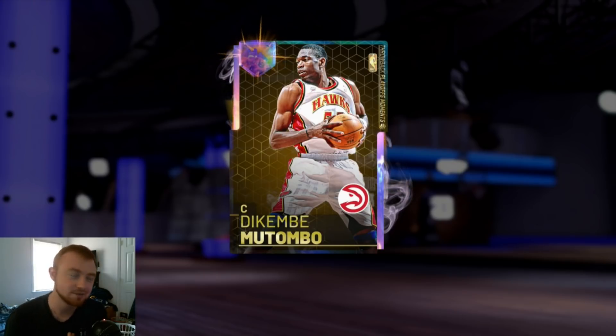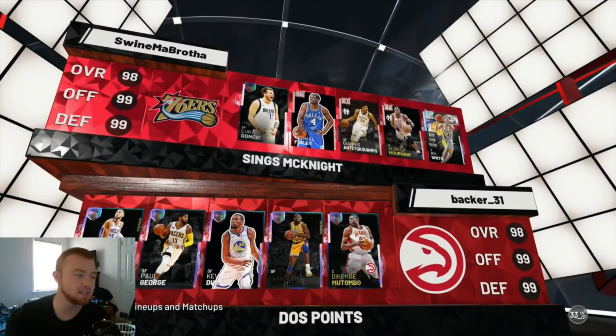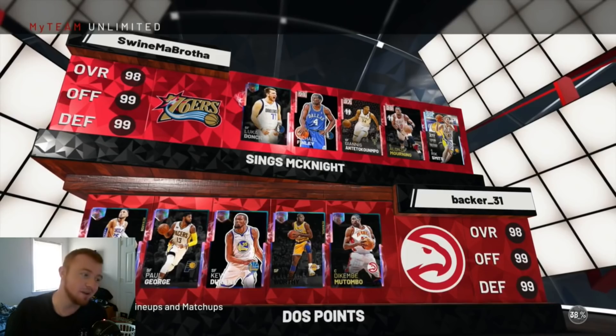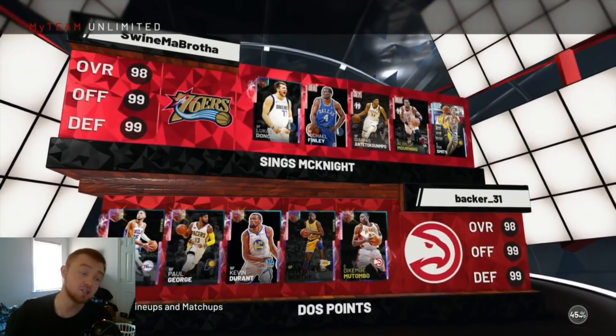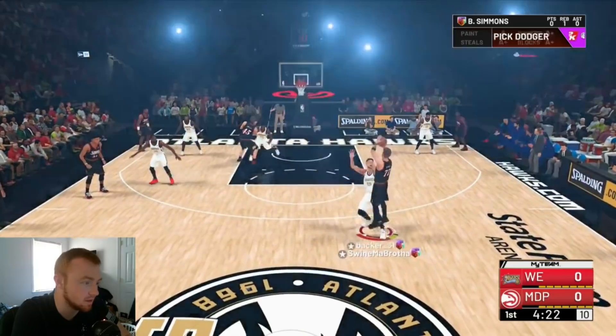We find our opponent who has a pretty interesting team: Luka, Michael Finley, Giannis, Alonzo Mourning, and Rick Smits. He doesn't have a big post presence, so this should be an interesting game. Let's go.